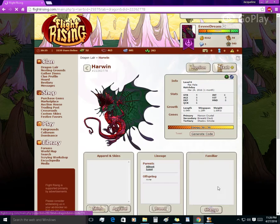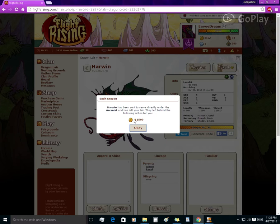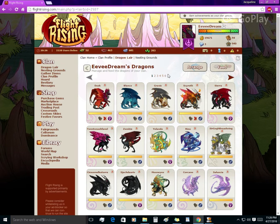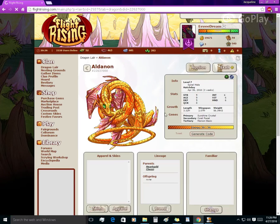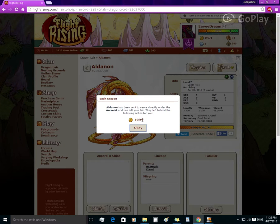Let me show you the treasure payout. I bought Harwin for 7,000 treasure — let's see what I get for exalting him at level 6. He's going to the Arcanist because I am in an arcane lair. That's about 4,000 extra treasure. It's not a massive profit, and if I had leveled him to about level 8 or 9, I would have had a lot more. This next dragon is at level 7, a very common level that people love to exalt to — but he actually gave me less.